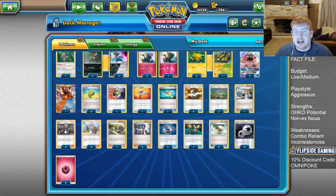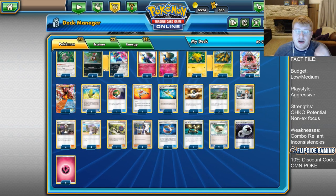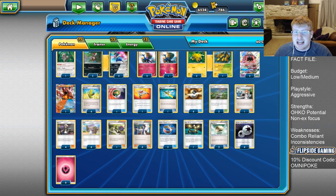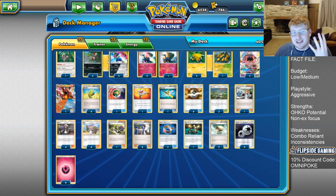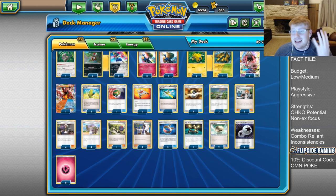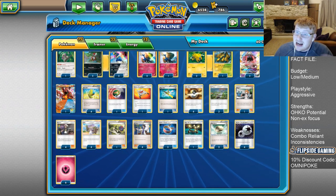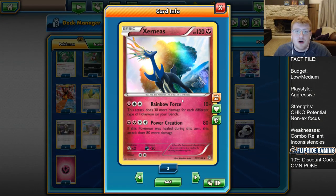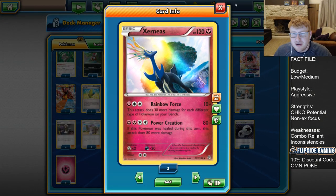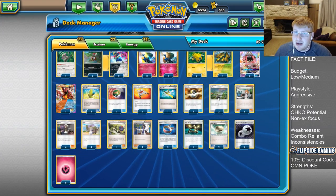In theory, we can max out having one Xerneas on the bench and then three dual typers - that's 210 damage. Four bench slots taken up by those four Pokémon, and the fifth bench slot can be either Oranguru or Tapu Lele for an extra 30, plus the 10 base on top. In theory, we're one-shotting pretty much everything in our path, especially when you consider the Choice Bands and Po Town we also play.